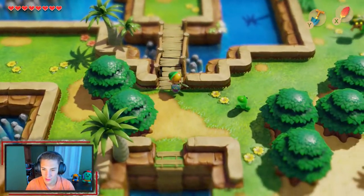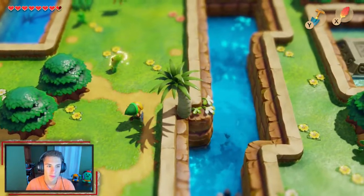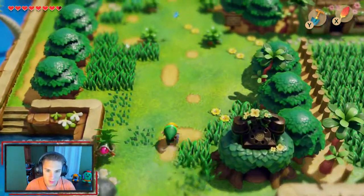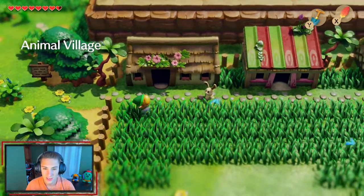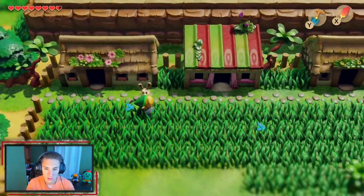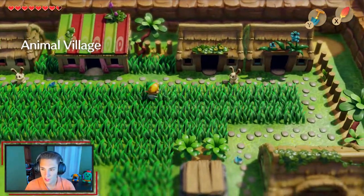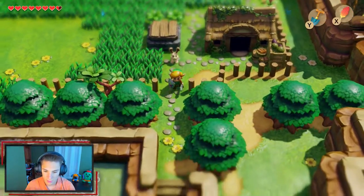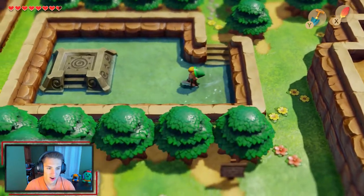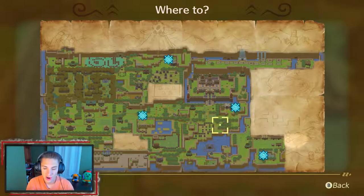That guy is Azora — the fish that shoots fire, pretty cool. We keep moving and a spider pops out of a bush and hits me. Pegasus Boots come in clutch. We talk to a bunny who sighs about what a nice day it is and hints we need a song for Marin. We head inside the house, and then over to the Animal Village to unlock the warp point here so it's easier to travel between locations.